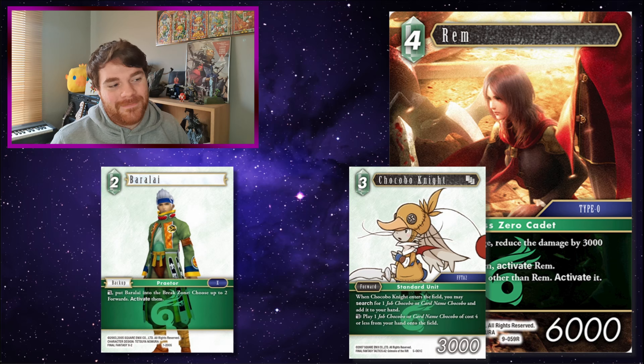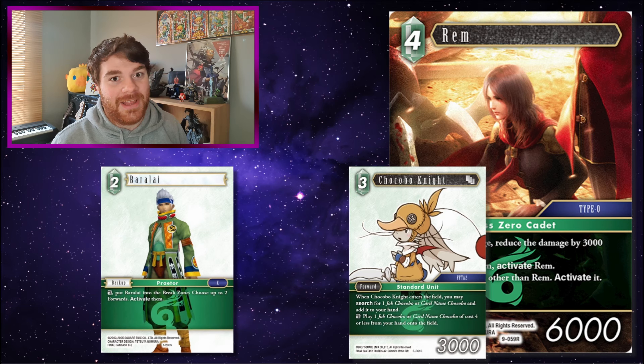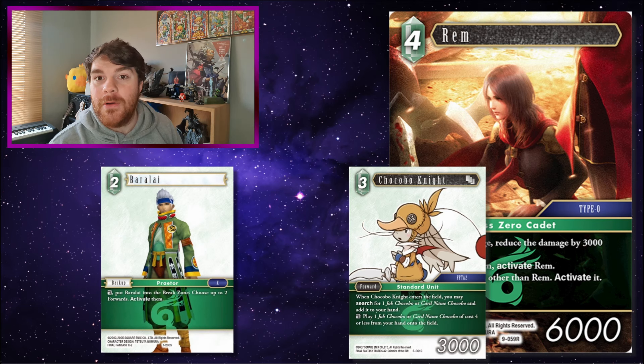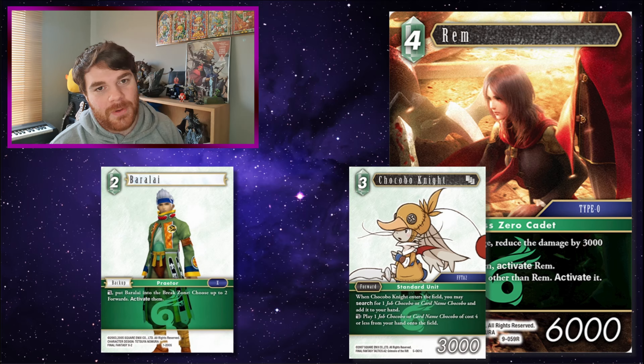Chocobo Knight! It's all Wind, so why not use Baralai or Rem and Chocobo Knight to play a Chocobo onto the field? Use Rem, Chocobo Knight plays another one. Use Baralai, use Chocobo Knight, play another one. Rem, Chocobo Knight, play another one — play four Chocobos. You can play a buttload of Chocobos using Baralai, Rem, and Chocobo Knight.